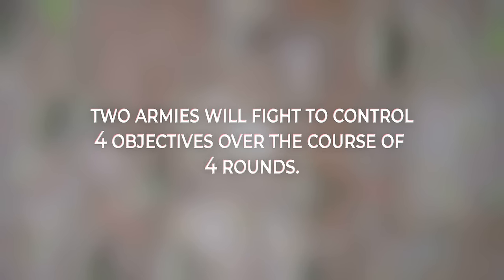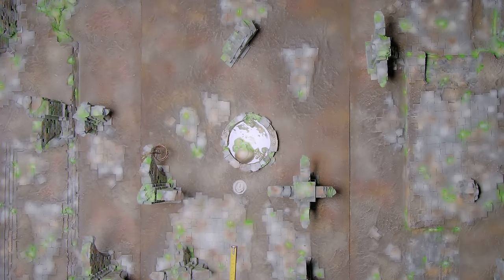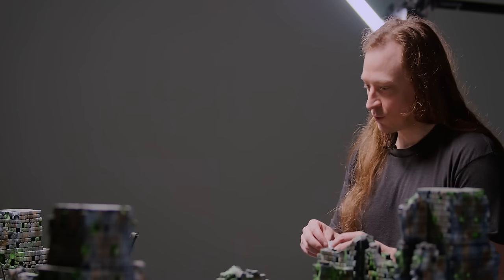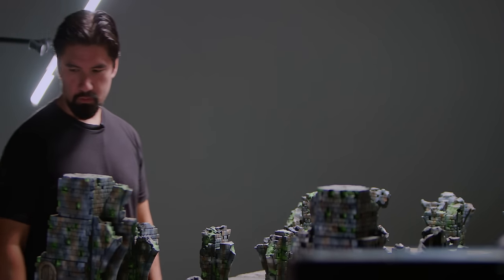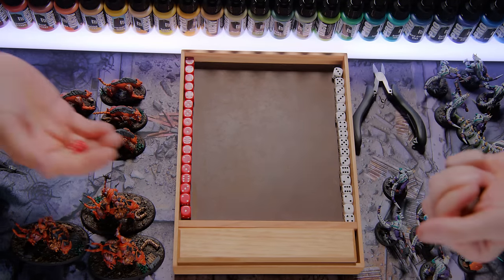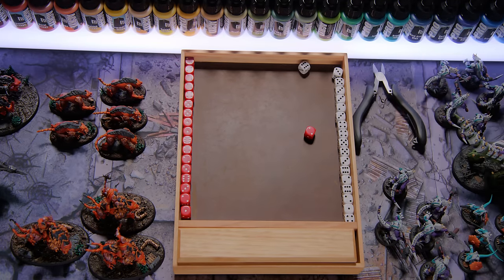Dave puts the first objective down outside of 12 inches — the deployment zone. Brent counters with two more, Dave places a fourth, and Brent adds a third. It's time to roll to see who deploys first. Brent rolls red, Dave rolls white. Brent gets a six — lizards go first.